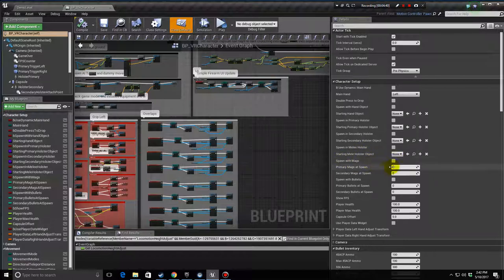Spawn With Mags reads the starting hand object, primary holster object, and secondary holster object, and spawns the specified number of primary mags and secondary mags. Bullets works the same way. Most of this is used for wave-based games where each time a player spawns they start with a set number of items. This won't be used with loading and saving — it'll be there for people making wave-based games. In 1.1 these options will get moved to their own sections to make it clearer which game type should use them.